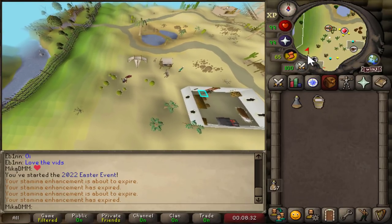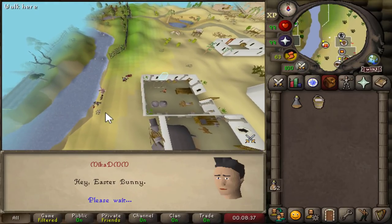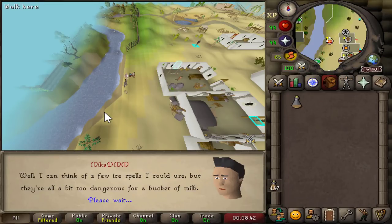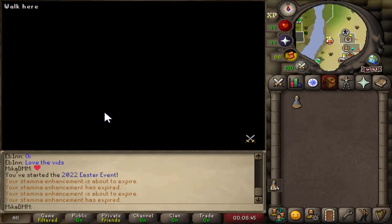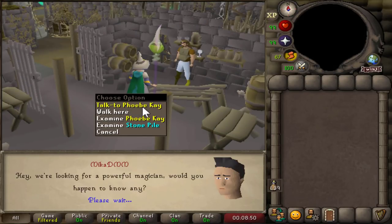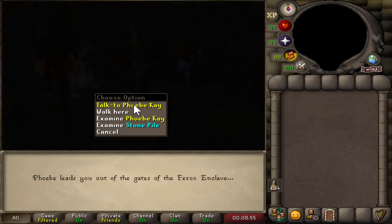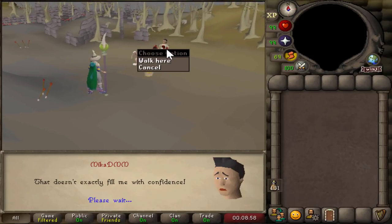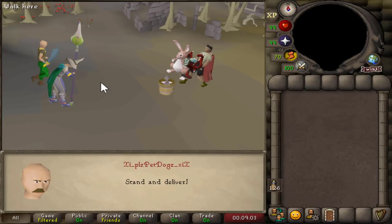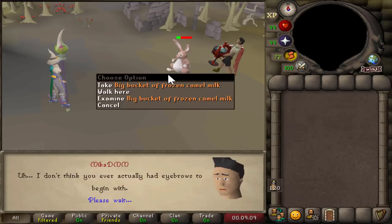Just going to be drinking my stamina potions because there's quite a little bit of running. After speaking to bunny, we should be entering a pretty nice cutscene. I guess this is another way to spell PK — PK. And obviously these cutscenes are always quite hilarious. Nice little 73 is there and the poor guy is dead.